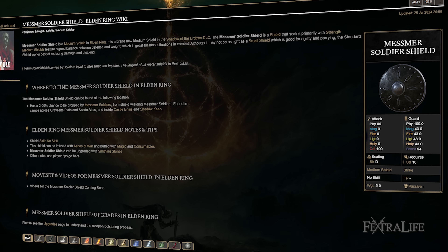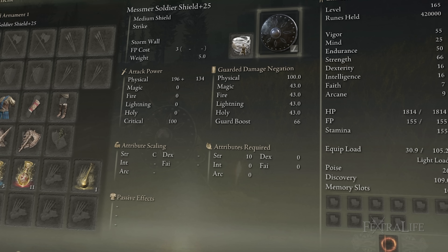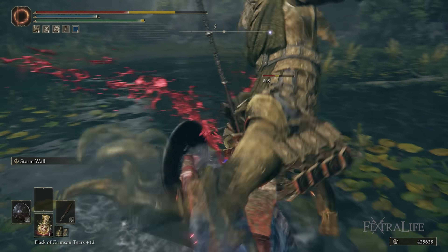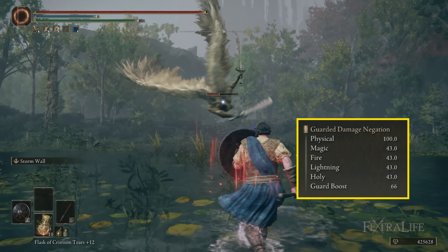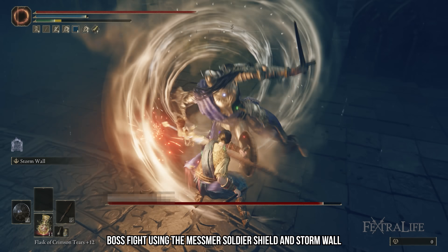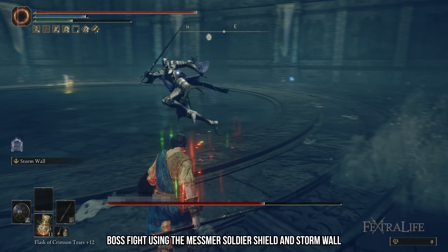The shield I'm using for this build is the Mesmer Soldier Shield. This is a medium shield, and I've put Stormwall on it. It's a very lightweight shield with very low strength requirements. It has 66 guard boost when fully maxed out for 10 strength, which is absolutely exceptional. What Stormwall does is give us more parry frames, so we can parry more easily than with the standard parry skill. It also fits the theme of Stormblessed, and it can knock projectiles out of the air, which is absolutely fantastic.